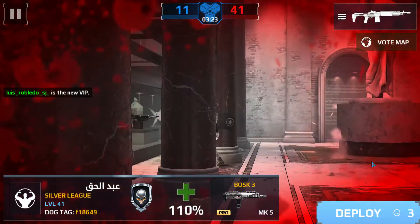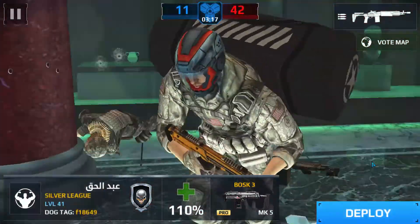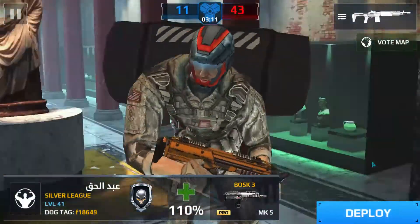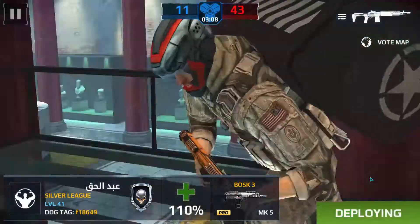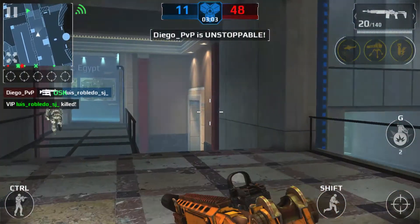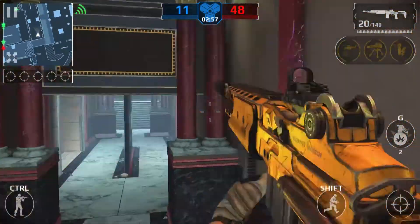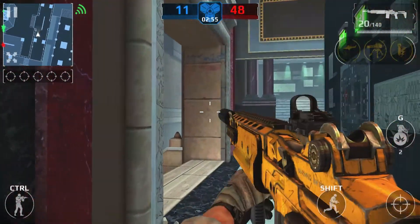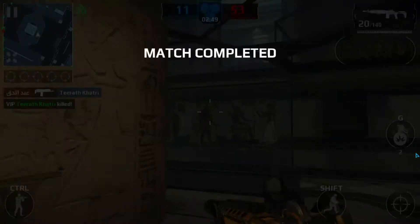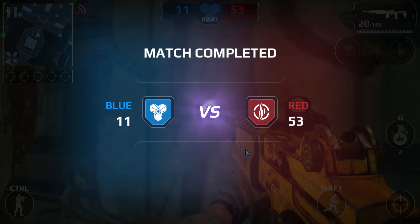Oh my god, this guy is sick — he's taking everyone out. How is he running so fast? I'm going to help this guy even though I don't really know what's going on. That's how you run into things and jump — pretty straightforward. But I haven't killed anyone. When I was playing earlier I was bad too.